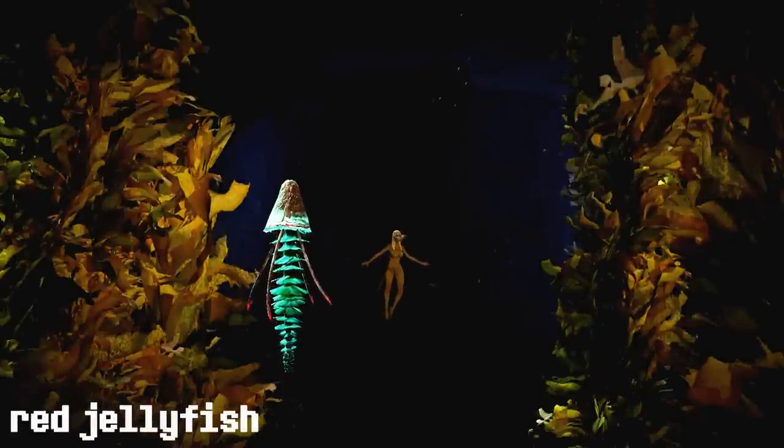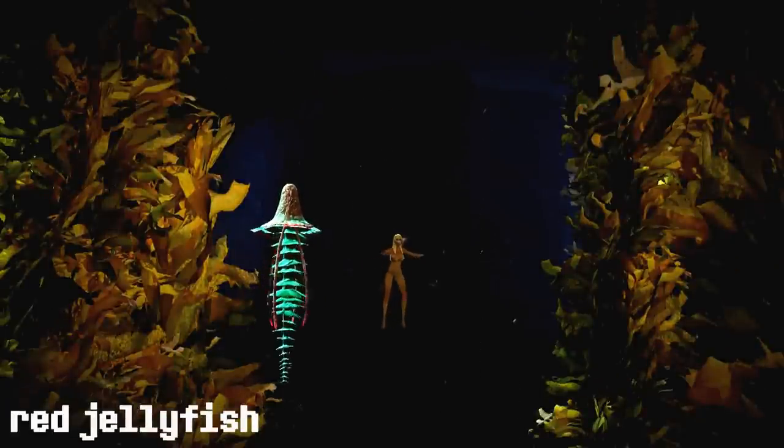The red jellyfish uses an immobilizing whirl that will immobilize your foes with a strike. The rainbow jellyfish will use a chilling whirl that will whirl its tentacles and chill all of your foes.